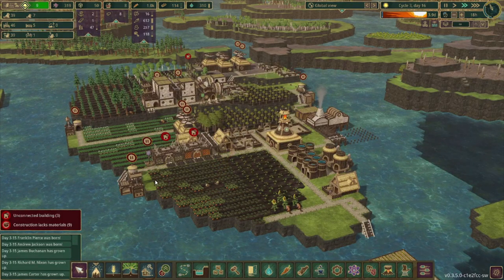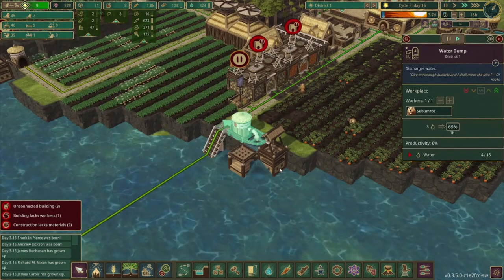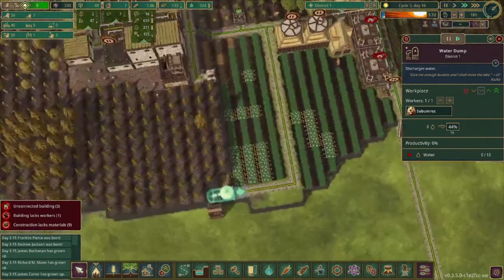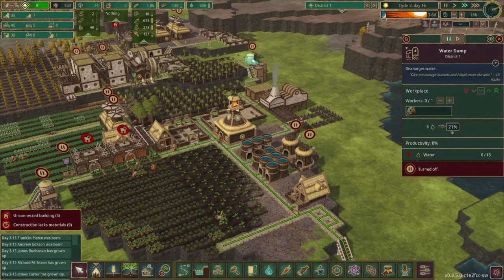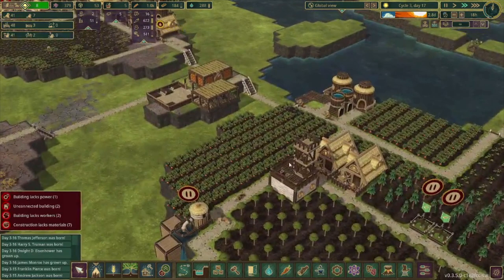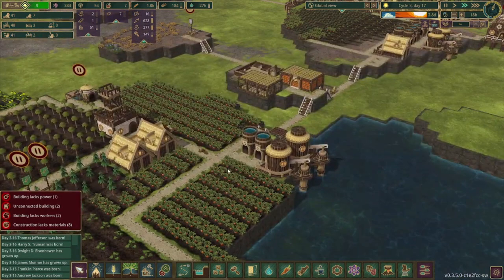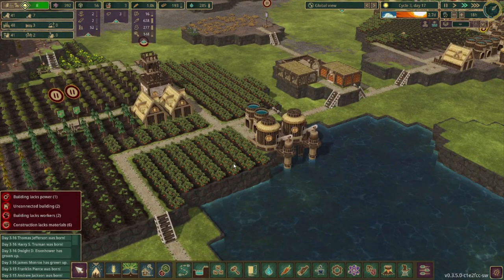We need to make sure all the water dumps are filled up. One is at capacity; this one doesn't have anything in it yet. I'm going to pause these guys since there's no water to pump, and they can go from water pumpers to water dumpers. We are just loaded with carrots. We don't have enough planks for a large warehouse, so we'll just have extra carrots for now.